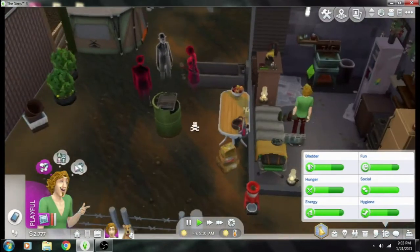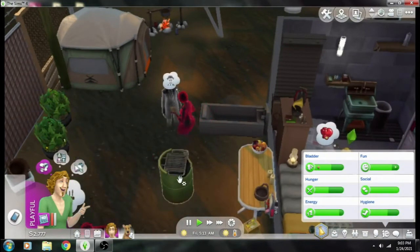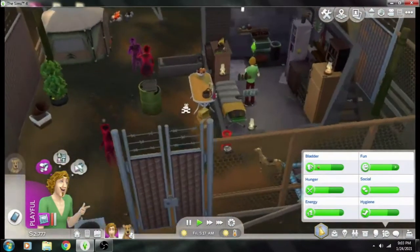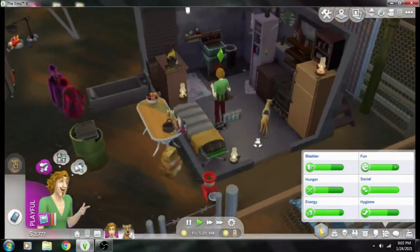You can put the graveyard trait on a public lot, because people were complaining that with the new pack you can't make a haunted library. With the graveyard trait, you can make a haunted library. I'm going to show you all the stuff that comes with this particular mod — the Possessed Grounds mod — which will give you a haunted house without ever having to buy anything.